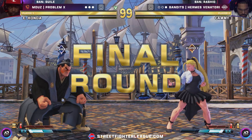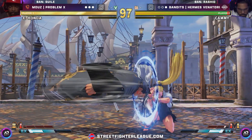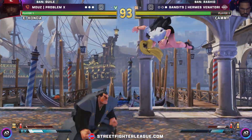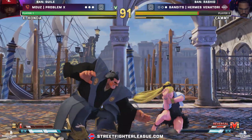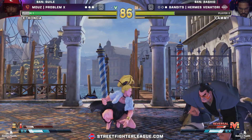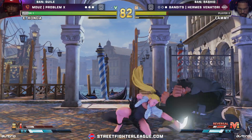Final round, fight! That was an immediate comeback — very convincing off of that rocky start. Actually, that's slow and steady. EX butt slam. Look at the stun bar. V-reversal to get out of the corner. You can't jump — look at him. The down-back of death.